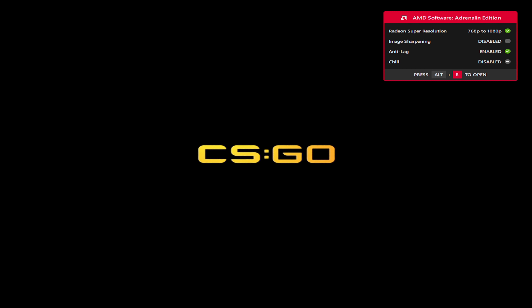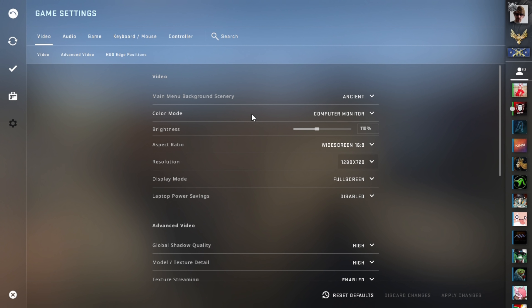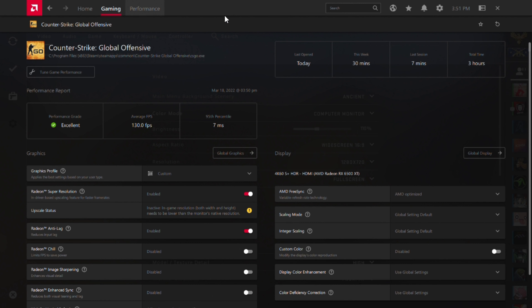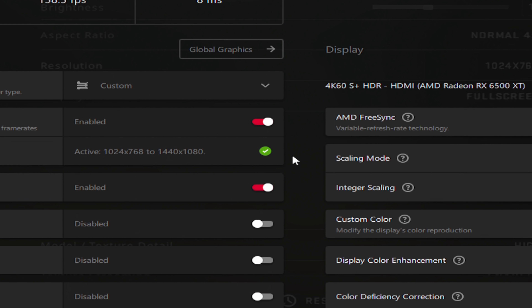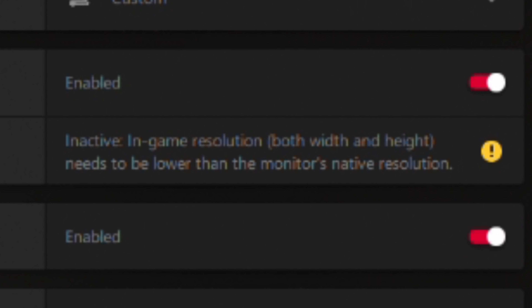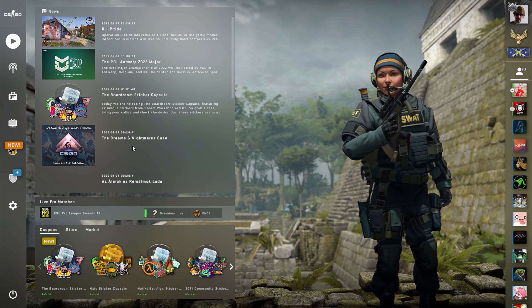Just load up CSGO and set it to the resolution you want to play at. To check that upscaling is actually working, press ALT and R to load up the AMD control panel. Navigate to the relevant section and you'll see either a green indicator showing it is upscaling, or a yellow one saying that it isn't, along with an explanation for why. In this instance, I'm playing CSGO at the same resolution as my desktop, so it obviously can't upscale it.